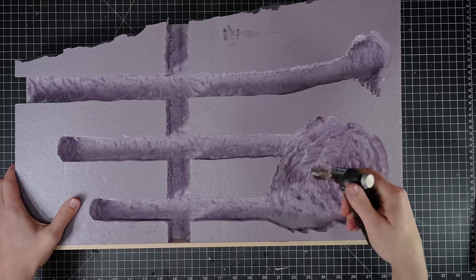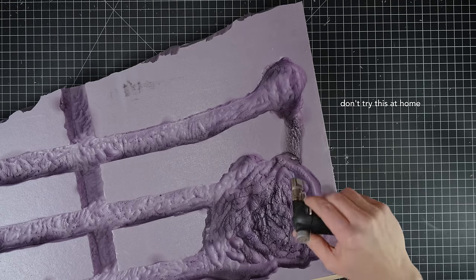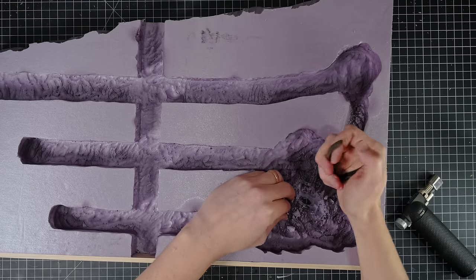After cleaning up the texture using a torch, I connected the small upper cavity to the lower one. Little passages like this are often caused by corrosion or very hungry caterpillars.